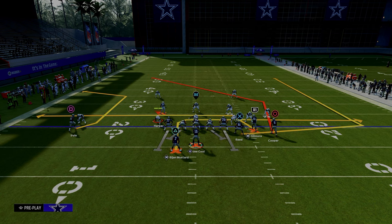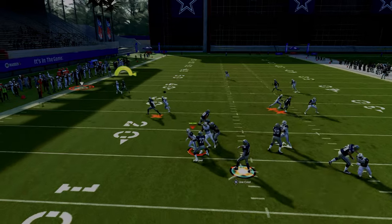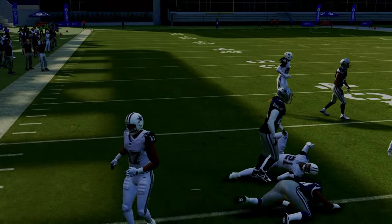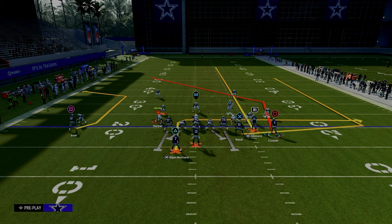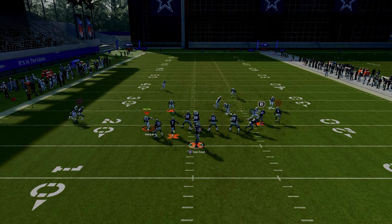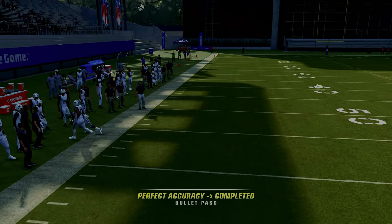This is probably my favorite way to run double posts — it's simple and very effective. One thing I want to quickly point out: in practice mode the C route wins about 50% of the time. If you smart route the C route it goes a little deeper and beats man slightly more effectively. That's a small tweak you can make.